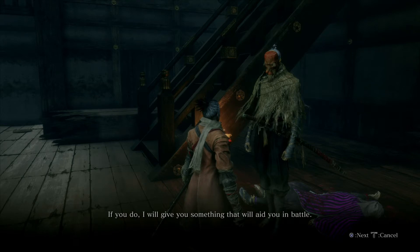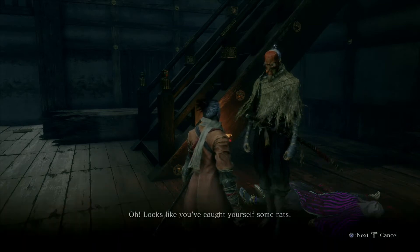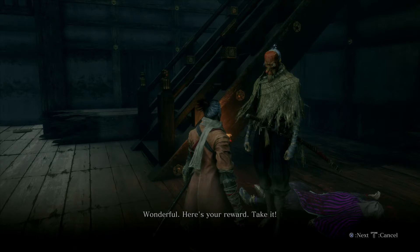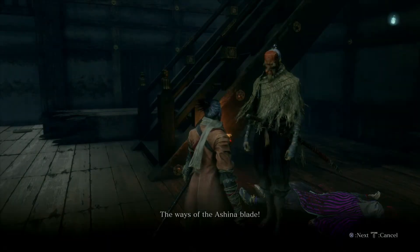Since we've already done that, we can just talk to the Tengu again: 'Looks like you've caught yourself some rats — I knew you had a talent for killing. Here's your reward.' Our reward is the Ashina Esoteric Text, which unlocks another skill tree. 'When young Ishin fought desperately, he consolidated his learnings under the Ashina style name for the sake of his clan's dominance — this is the way of the Ashina blade.'